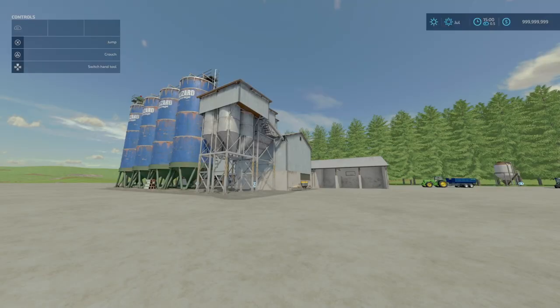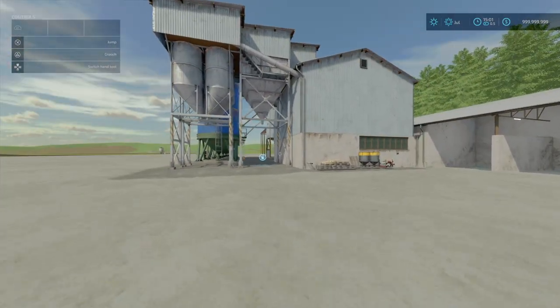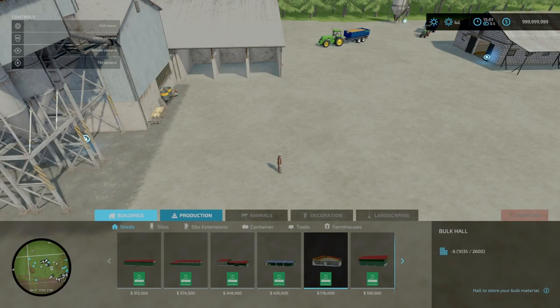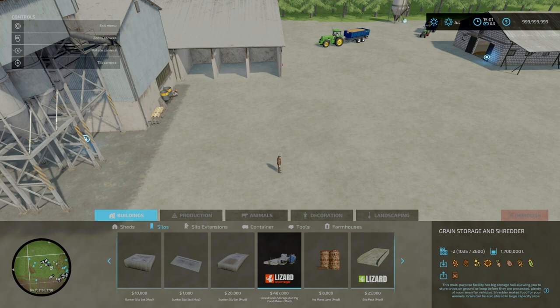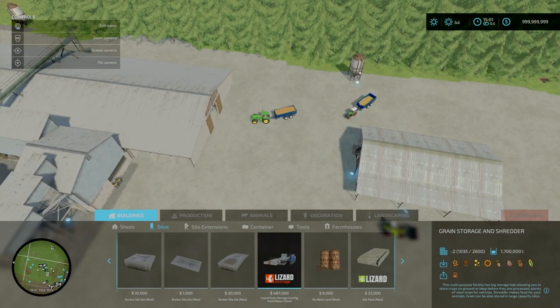Next, we've got the Lizard Grain Storage with Pig Food Mixer by Mr. Hector — 56.13 megabytes to download. Slot count is 26, goes down to 2. Holds 1.7 million litres. This is from his Caperian Countryside map and I've seen a lot more of his mods coming onto the mod hub recently, which I'm glad about. You'll find this under build mode under silos. 26 slots goes down to 2, holds 1.7 million litres. This acts as a grain storage for your normal grain, or it's got a function as a pig food mixer.